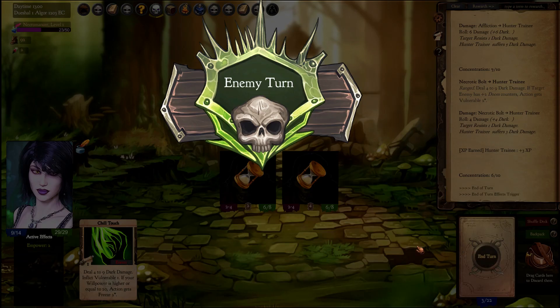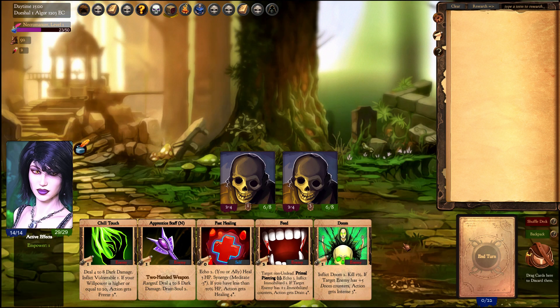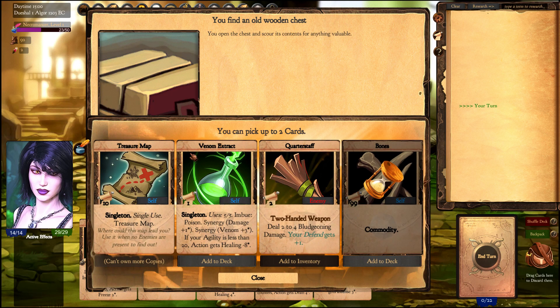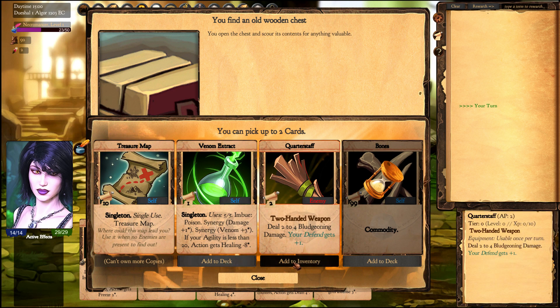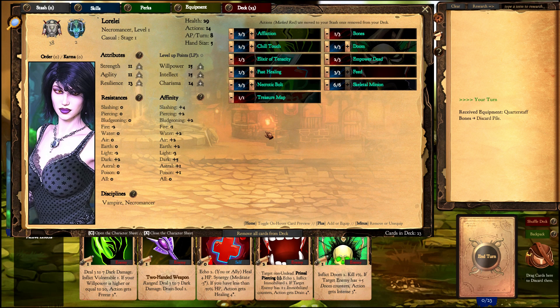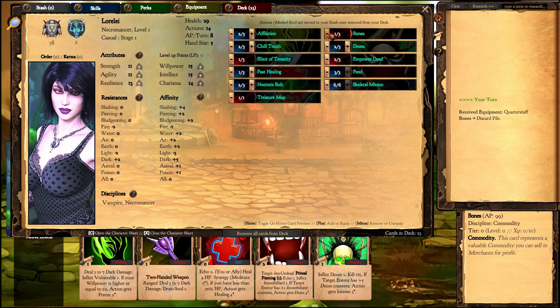Keep in mind that when you deal the death blow with your apprentice staff, you become empowered, and when empowered all your cards are much stronger.